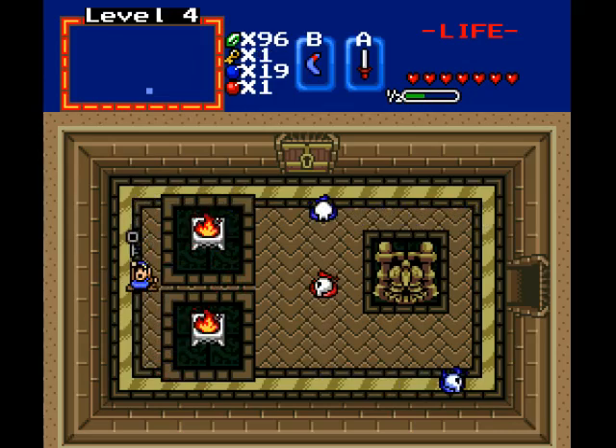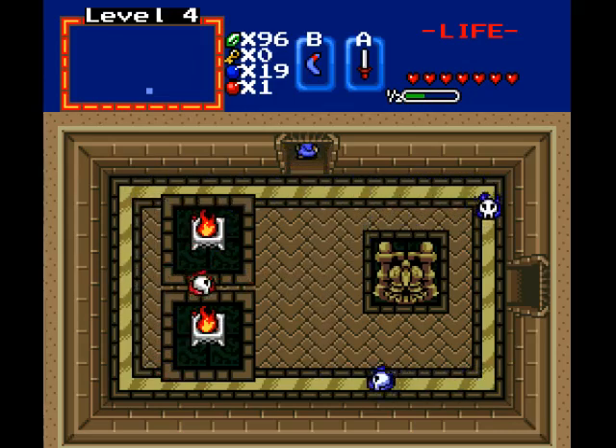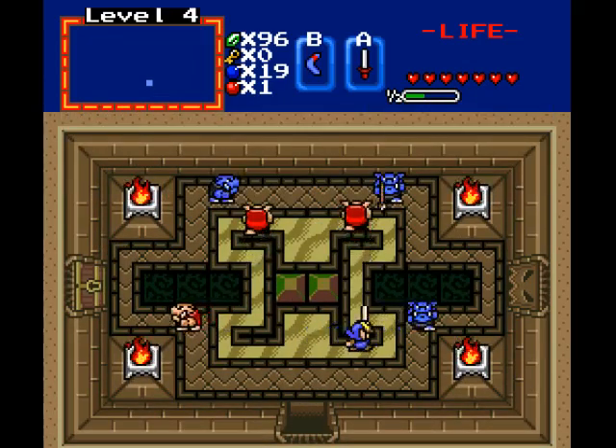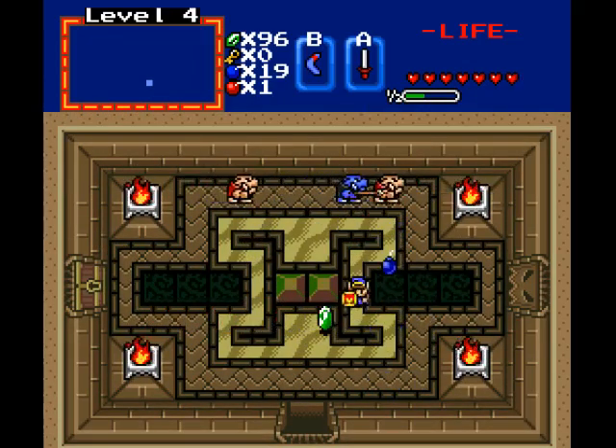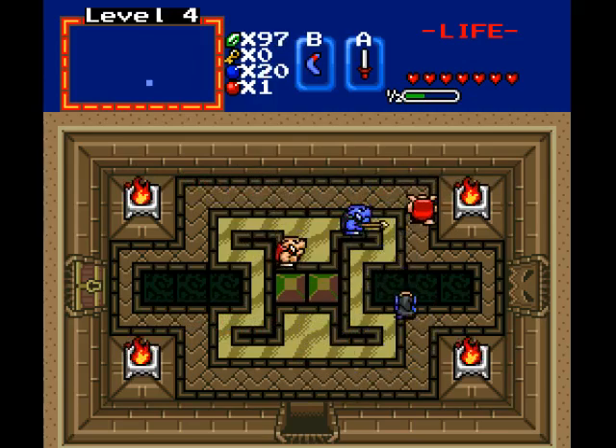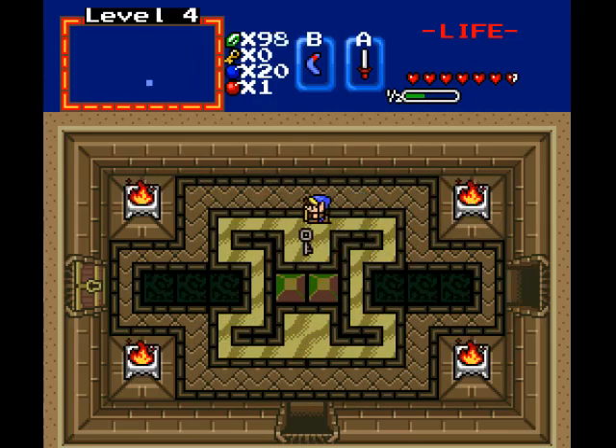I'm going to get my key. Let's go through the door. Damn Moblins, stop hitting me. Another key. I think it's best if we just head through the door right now.